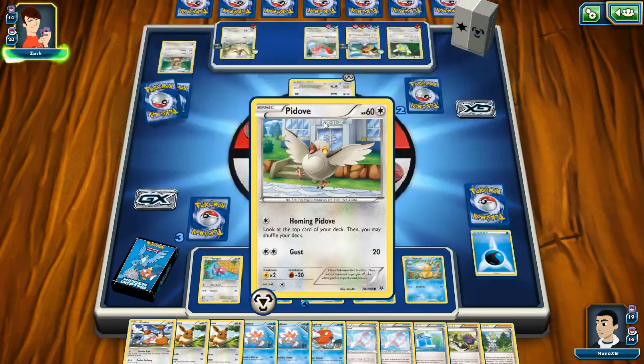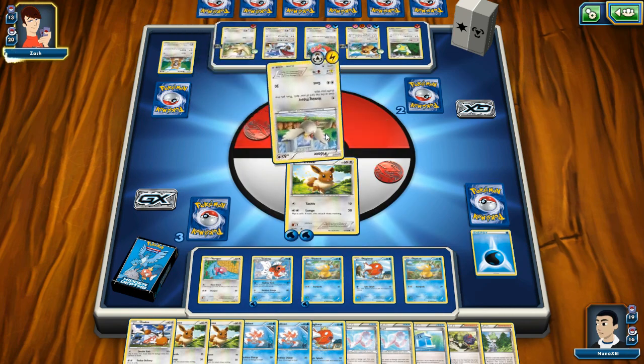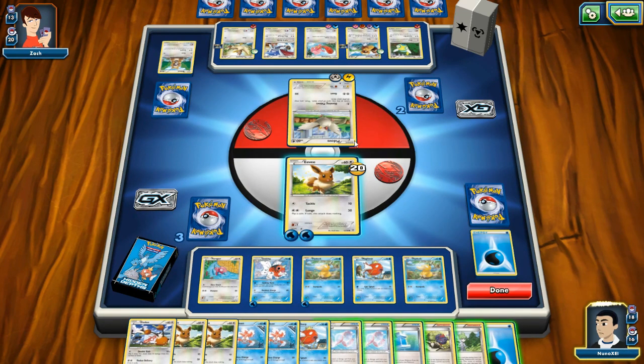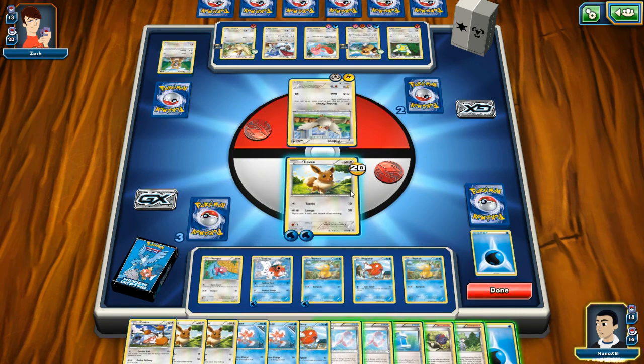Like I need to start taking these prize cards. Pidove? Is there a word play there — pigeon and dove? I'm gonna call you Pidove from now on. What can you do to me? Two energy — Gust for 20 points, and you can look up the top card. The Gust, I'm worried about that — I just don't want to get damaged as fast anymore.